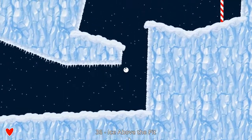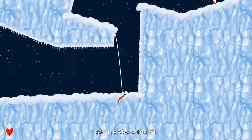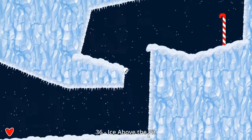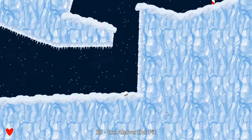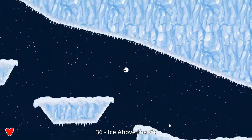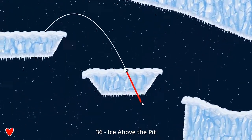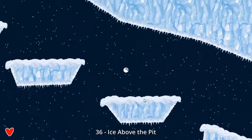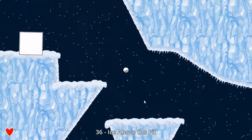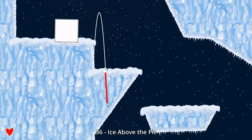I've tried a number of times to just launch myself up here this way without the block of ice, and I'm pretty sure it's not possible. But if you can figure out a way to get up there, that would be pretty cool. And it's not supposed to be possible, but you never know. If you can find a secret way to do something, I'm all for it — play the game the way you want to play it. As long as you have fun with it, that's fine.